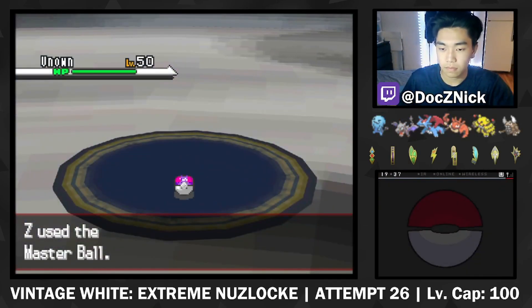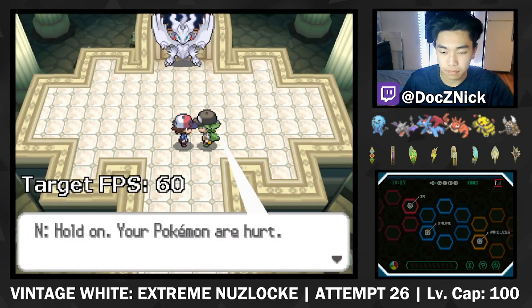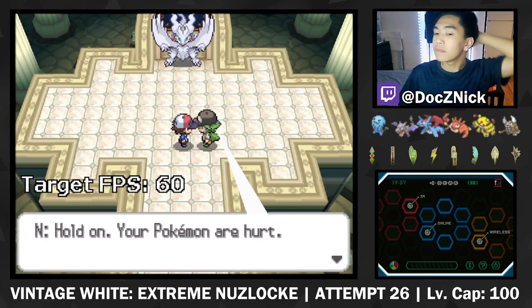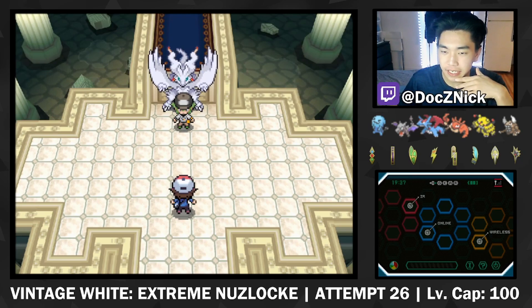As we reach the final two battles, you might have noticed that everyone in the Elite Four has all level 100 Pokemon. This means the only factor between winning and losing is your skill. We're now finally in the endgame — let's do this.